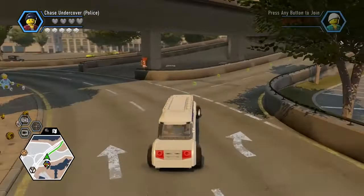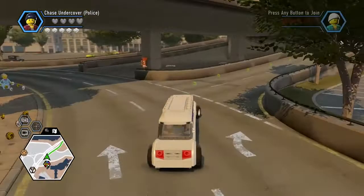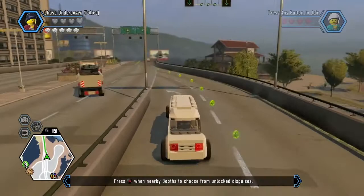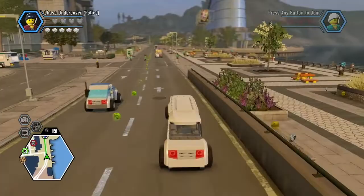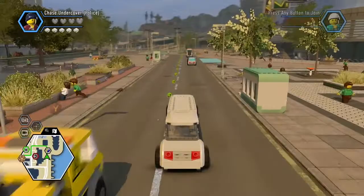It's the second to last disguise. So yeah, pretty much — let's go and steal us a fire boat. In order to steal the fire boat, we need to go undercover as a firefighter. That's where we get our new disguise. Once we get that disguise, we'll only just need one left.